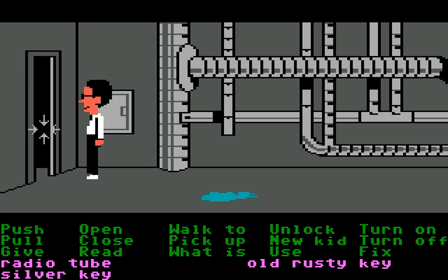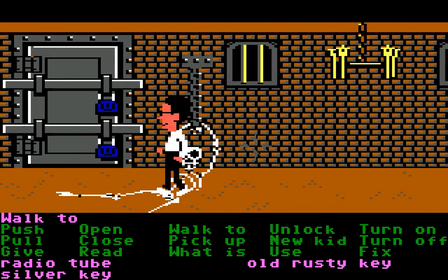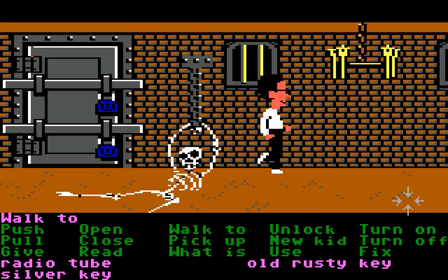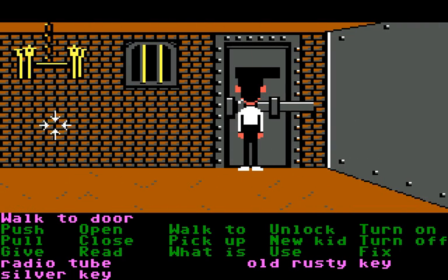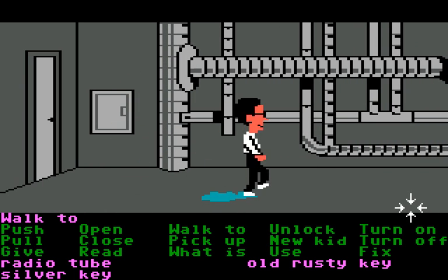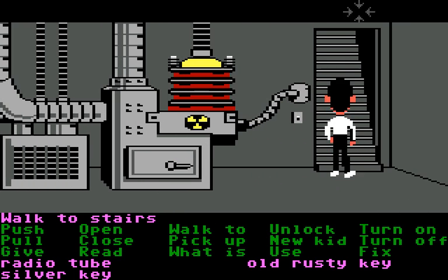Here we have the dungeon, which again isn't that big of a deal. Once you get this old rusty key — or if a second kid gets stuck there — there's a loose brick which you can push to basically open the door. That's why you need two kids, because it's impossible to get through the door in time unless your kid has the key.